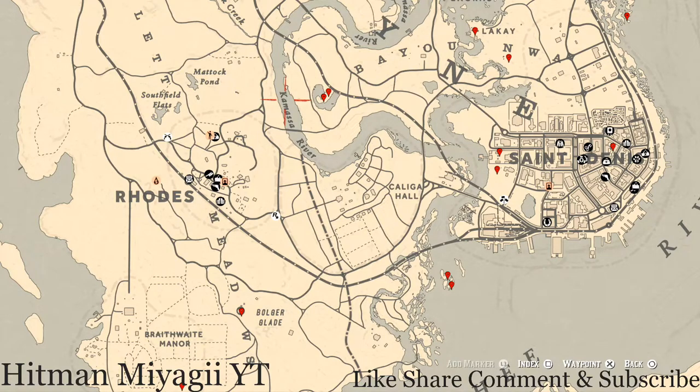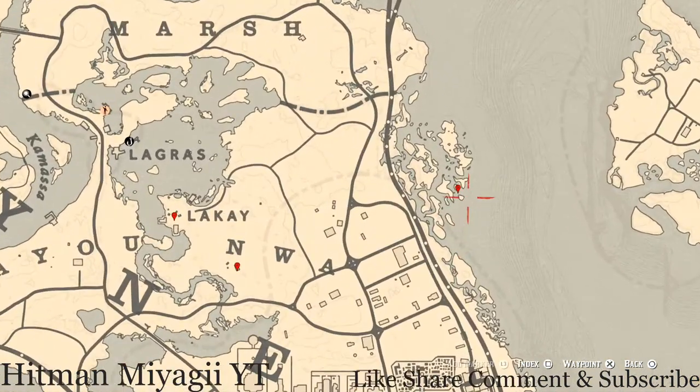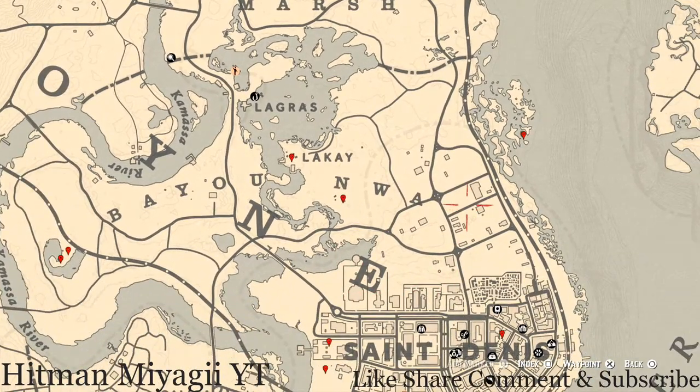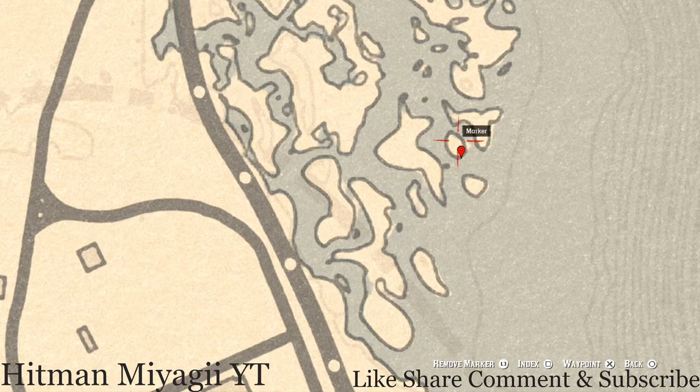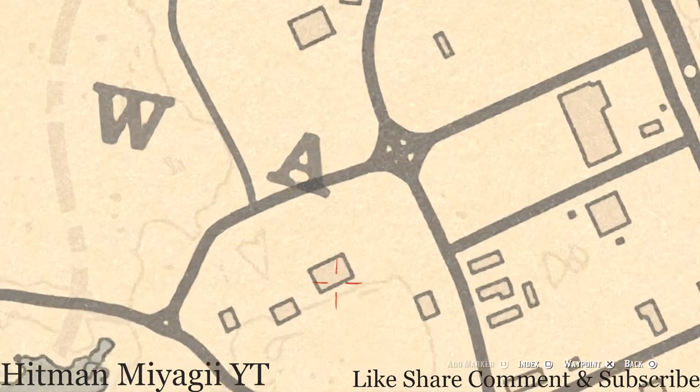Let's get to these markers. Starting with this marker here at this location, you guys will find a fossil. Pull out your metal detector right here at this location and what you will dig up is a random fossil — I cannot tell you what it is because it is randomized. Up above that, a little bit right here on this island, you guys will find a bird egg. This bird egg is a Spoonbill egg — it's in a tree, shoot it down with a varmint rifle or a bow using a small game arrow.